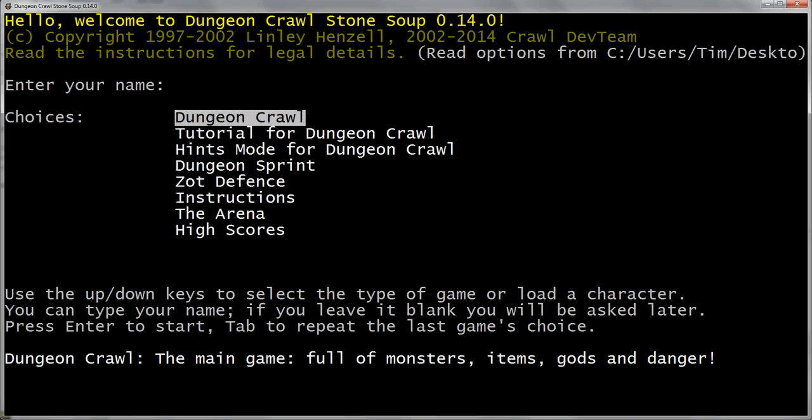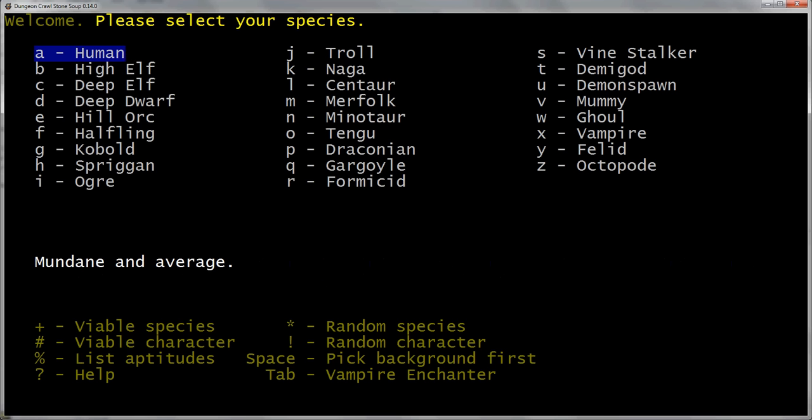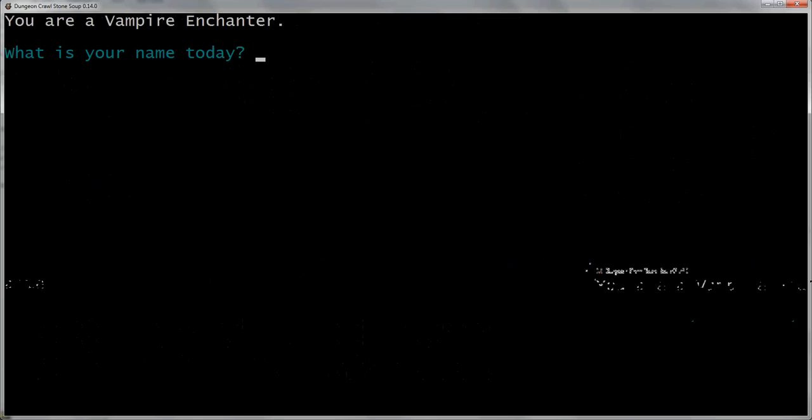Let's get started. First things first — I could name my character, but I prefer to choose my class first. There's a number of fantastical classes to choose from, but I will be going with a vampire. I have won this game six times now, but I have yet to win as a stealth-based character, so I'm going to go with a vampire enchanter, which is indeed very stealth-based — sort of a hex-based assassin character.